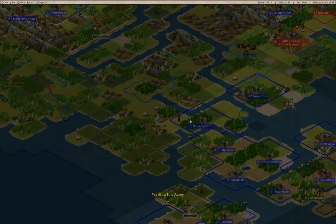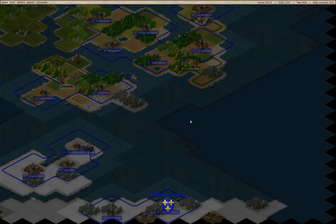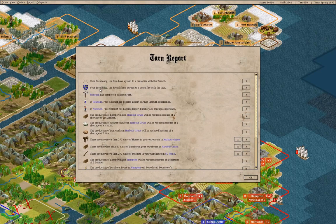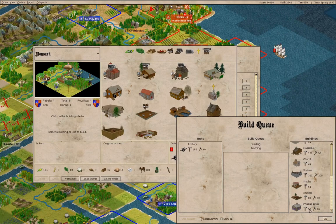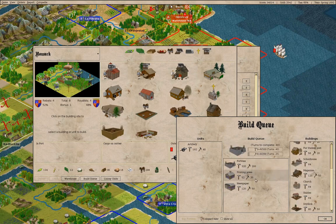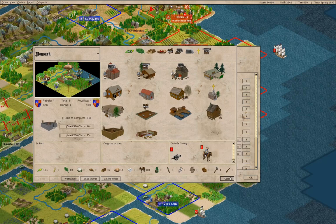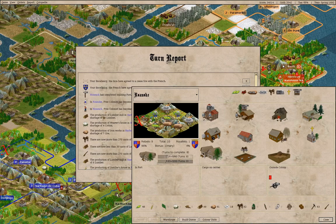We'll do another turn and then end the part. We have a fort here but we're not making anything — let's make a printing press and a newspaper. We'll put a fortress at the head of the line. Roanoke has another farmer, so we're not losing food.